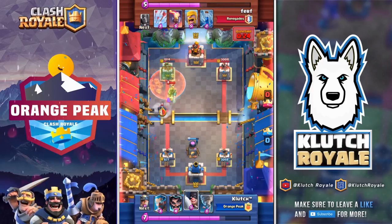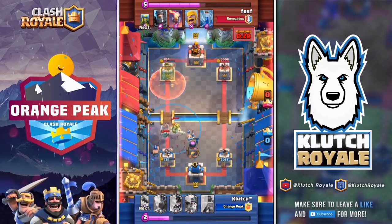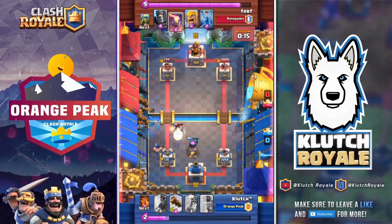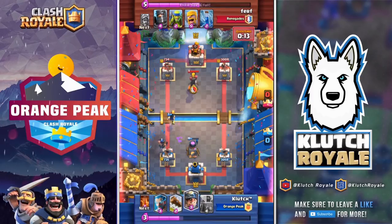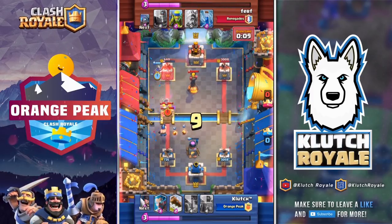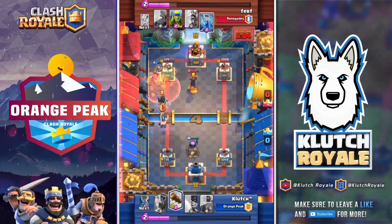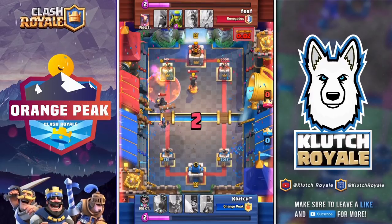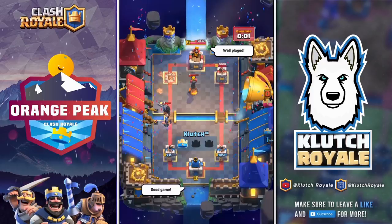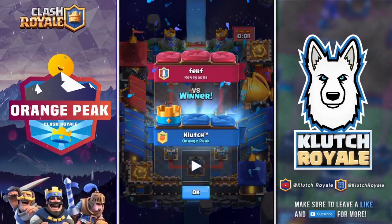As long as we don't make any more mistakes like that we should be good. He's going to continuously use arrows to take out my fire spirits, but this time we've learned our lesson about the placement of the electro wizard. We're going to keep doing proper chip damage with the miner and poison. He unfortunately completely ignores my miner, and with that I'm able to get the win. Thanks for watching everyone — if you enjoyed the video please drop a like and subscribe, and have a wonderful day!